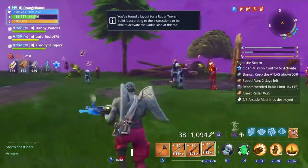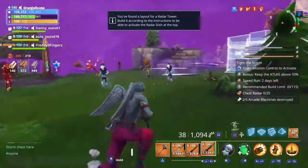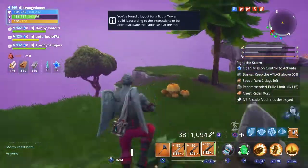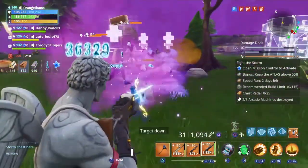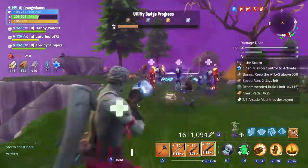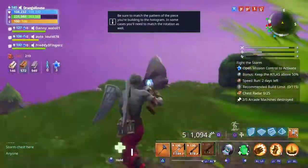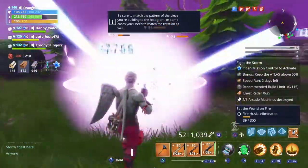We jumped straight into a public mission and we've found a group of husks. Let's test this weapon against them and see how quickly it takes them all out. They do have healing death burst on, which is annoying.